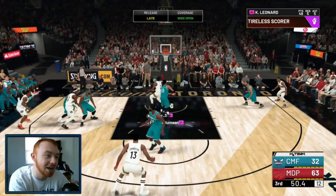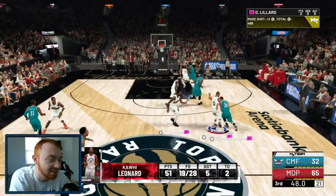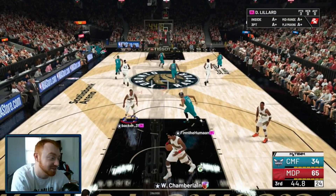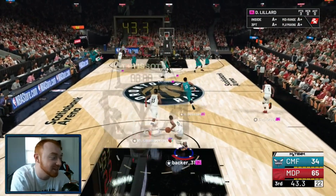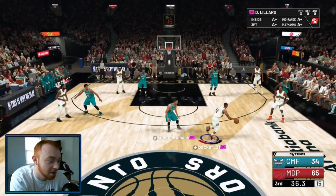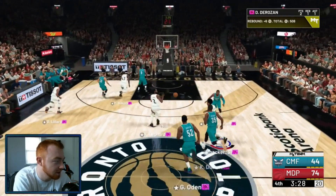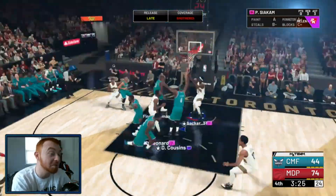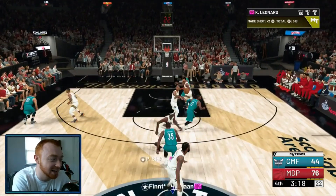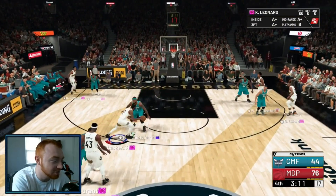Kawhi right around DeRozan, easy layup — there it is boys. Logo Lillard's about to take over now. Good block, Wilt to DeRozan, good board — let's push this. Kawhi, take a pull-up. How do you stop a card that makes stuff like that? Honestly, how do you stop somebody making stupid contested layups? I don't think there's an answer. Kawhi just stepping back for the three ball — like, what do you do?